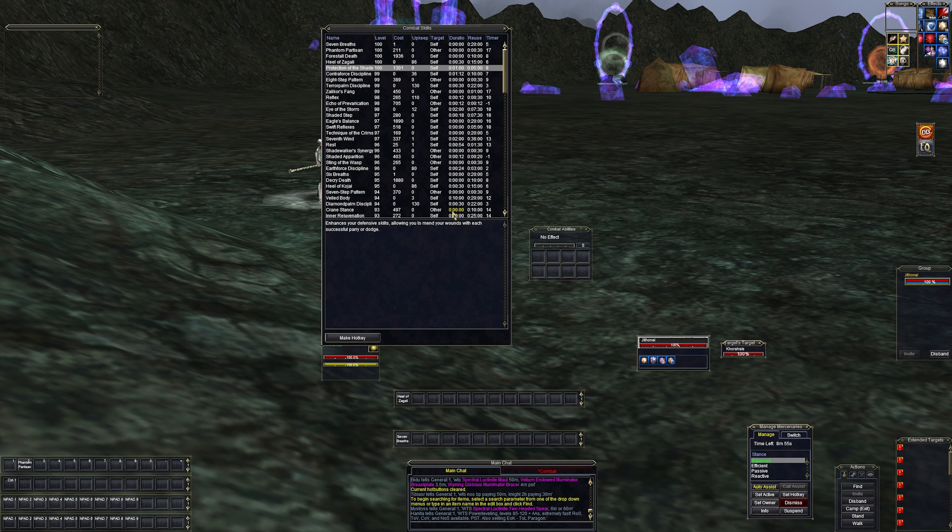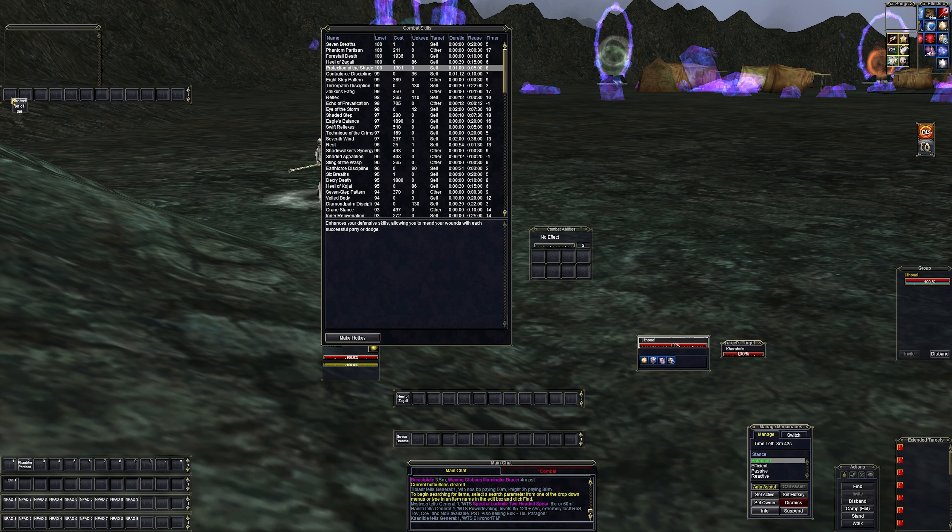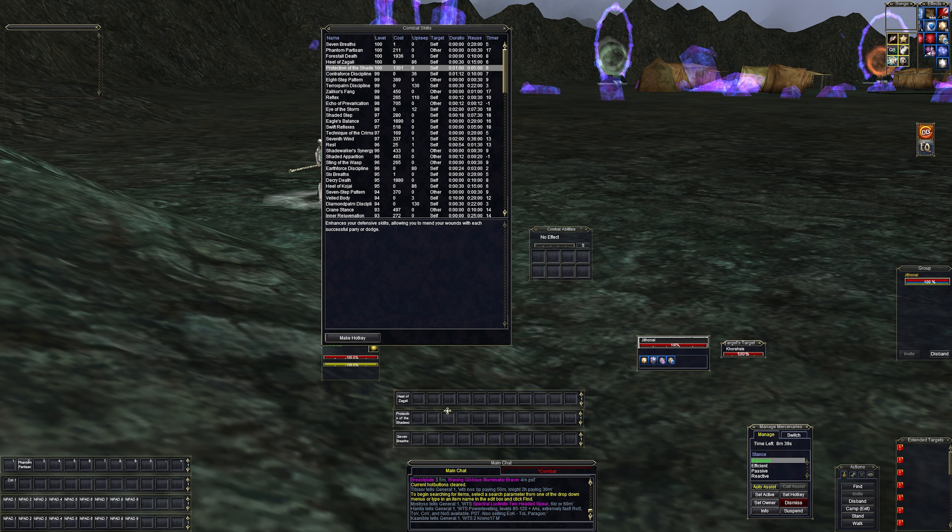'Protection of the Shade' enhances your defensive skills and lets you mend your wounds on each successful dodge or parry — very defensive. We'll open a new bar for defensive abilities. 'Contra Force Discipline' focuses your energy to slow and weaken your opponent's attacks; it lasts a minute or until it absorbs 31,000 damage. It's both a defensive and a debuff ability — it'll slow your opponent while absorbing incoming damage, which is nice.